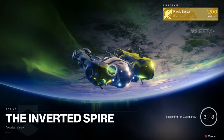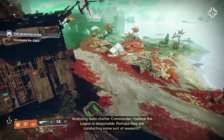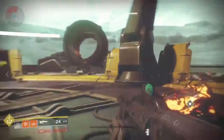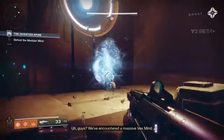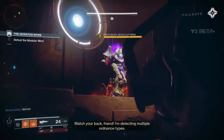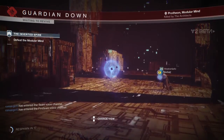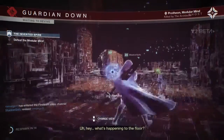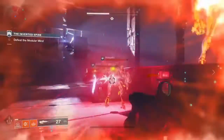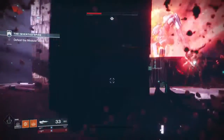The new Strike, the Inverted Spire, takes place on a new destination, Nessus, which is filled with Vex technology, including a waterfall of Vex milk. You battle through waves of Cabal and Vex and eventually reach the Strike's boss — a huge Vex Gate Lord-like creature known as Protheon, the Modular Mind. The main mechanic for this fight is that the stage changes every one-third of his health, with the previous stage disintegrating and you falling down to a new lower level. The boss also summons waves of Vex to support it, but other than that it's a very straightforward fight where you just take down its health.